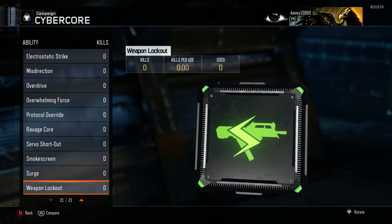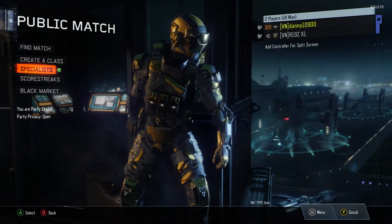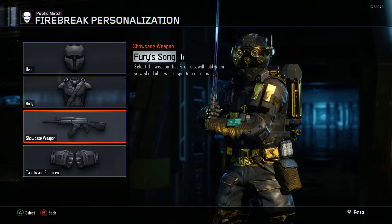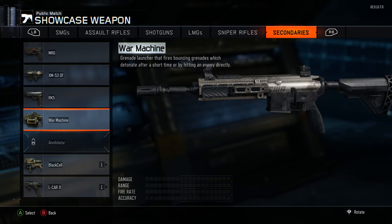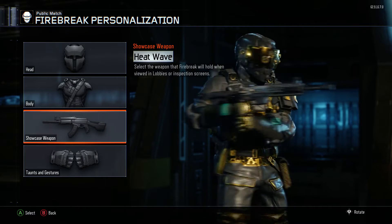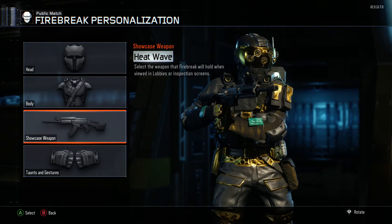Once you've done this, go to your purifier gear — which means you will have to be at least level 46 to have unlocked it. Go into your specialist, select your purifier, press Y on him, and then go down to showcase weapon. Click on showcase weapon, go over to secondaries, and there should be something called a war machine — it will look like the M27 from Black Ops 2. Click on it and it will place it on your character. It's a sort of glitch weapon — it's got no mag in it and will be held quite weirdly — but you have successfully done this part.